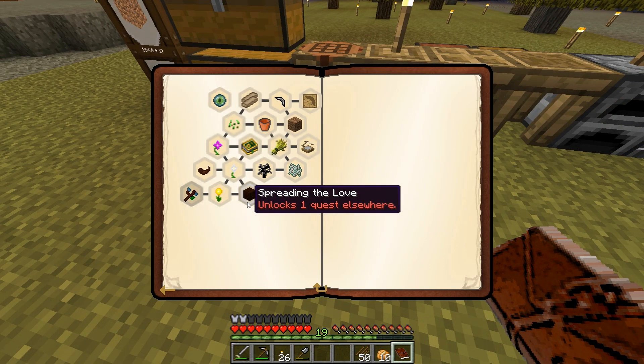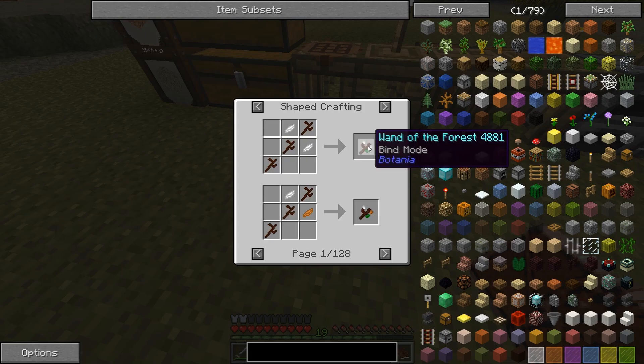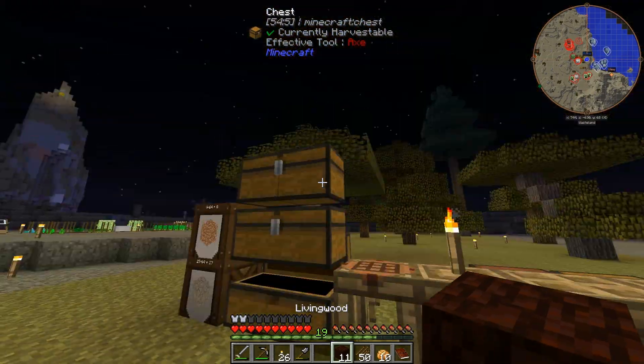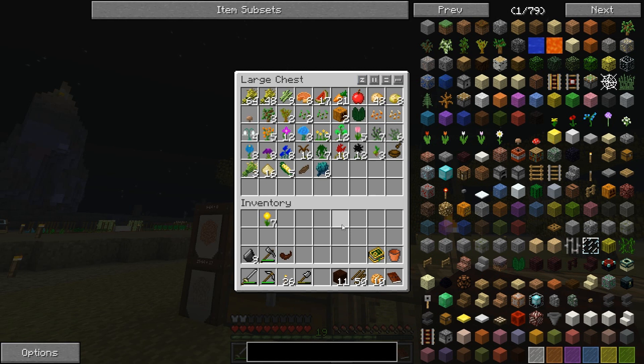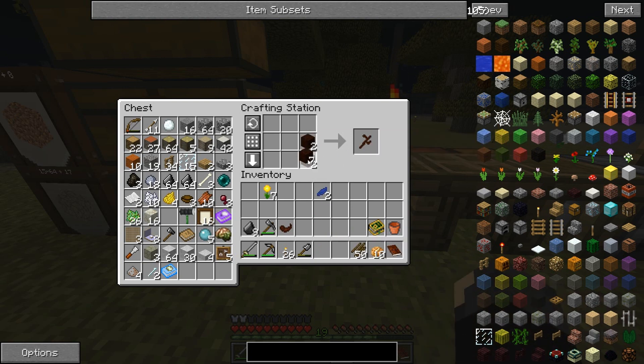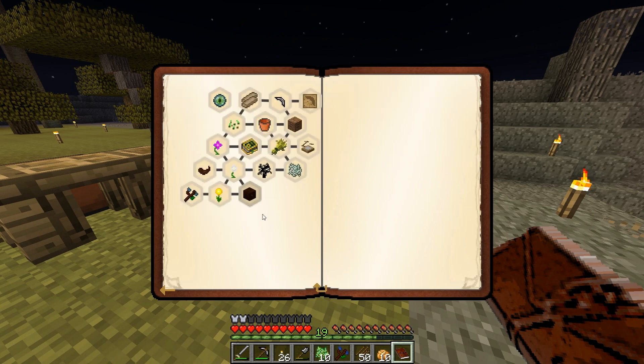What other quests are there? Spreading the Love and What a Wonderful World. The Lexica Botania mentions the Wand of the Forest, which lets you see the flow of mana more clearly. It sounds like it will be useful for making sure your botanical systems are working. I remember how to make these — I need living wood and two petals, which I'm going to use the same color: blue, my favorite color. And there's a Wand of the Forest. That does complete that quest — and more floral fertilizer for us.